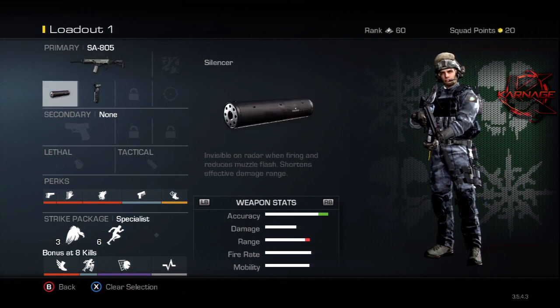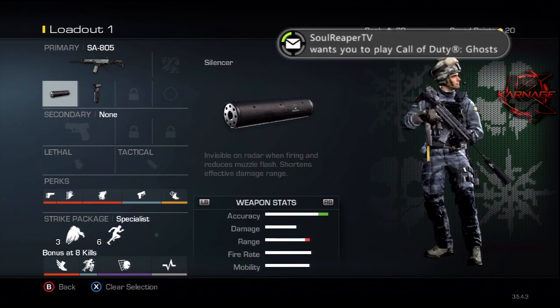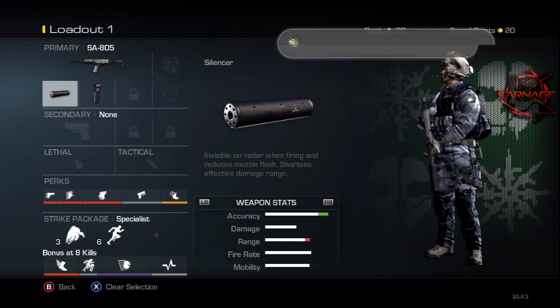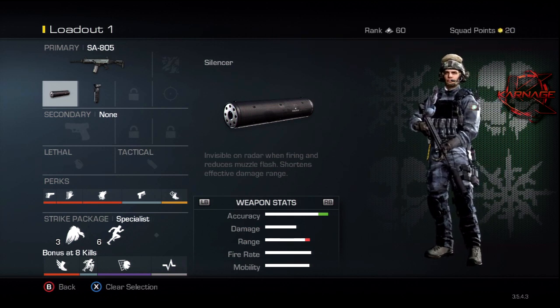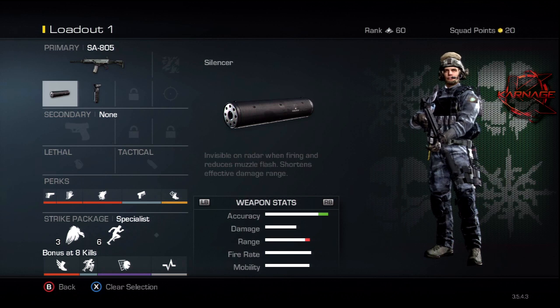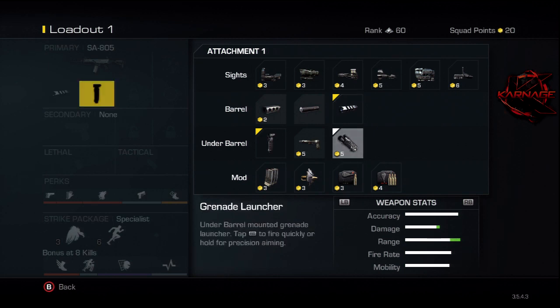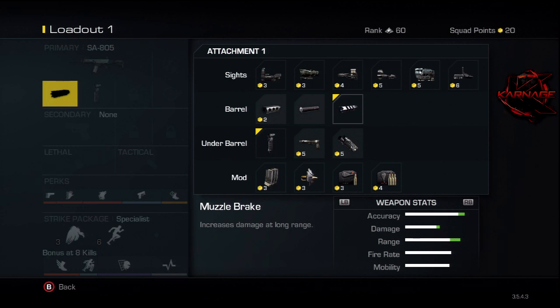If you're going with a chem strike class setup, you want to use the silencer — that's common sense. But if you want to just go on a rampage, you're going to be on the radar so you've got to win those gun fights better. Throw on the muzzle brake — it's going to make this gun a lot more powerful, stronger, and help it kill faster.